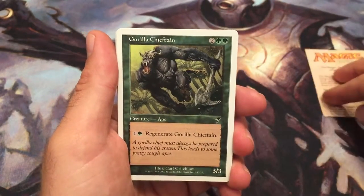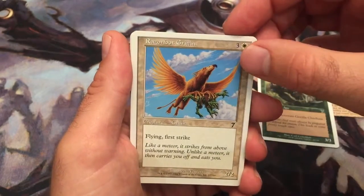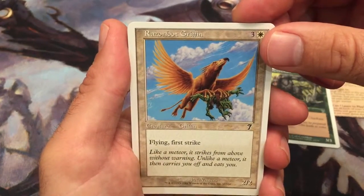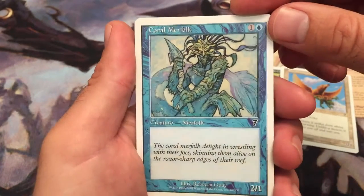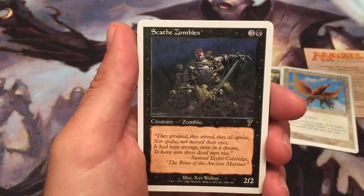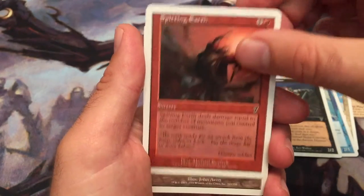7th edition — 7th edition cards, not 4th. Gorilla Chieftain. Razorfoot Griffin. Coral Marifolk — it's actually really cool art. Scathe Zombies. Spitting Earth.